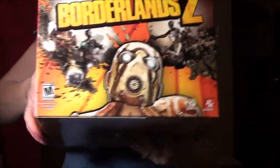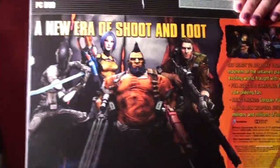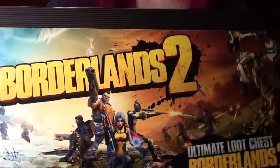As you can see, here it is in this big box here. I am going to take it out of the box — I already had to open this — but I didn't fully unbox it. Here is the external box, which shows you everything that's inside of it. You've got the cover of the game on the sides, the vault hunters, and on the bottom is Claptrap.